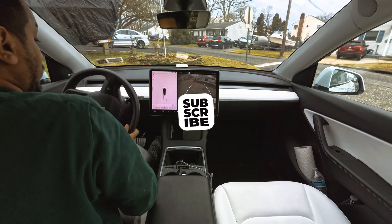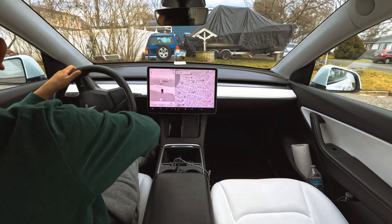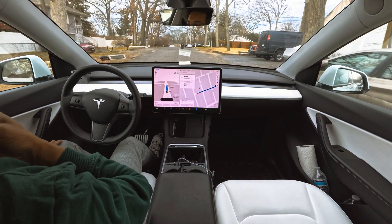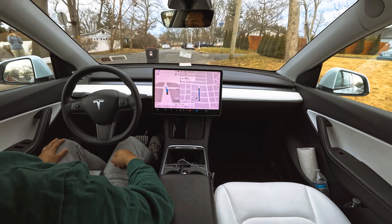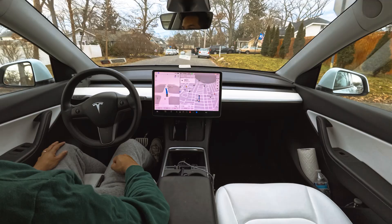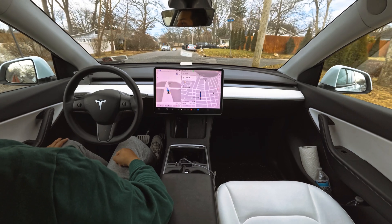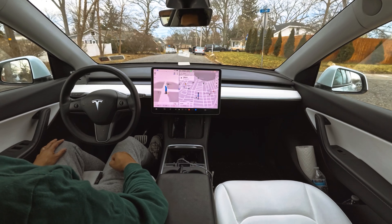We're changing the garbage can placement so the car has some difficulty passing. The garbage can is now pretty far to the right side of the road. The car was very cautious and slowed down a little bit to avoid it. The steering wheel adjusted slightly, but it still did the job perfectly, which is very impressive.